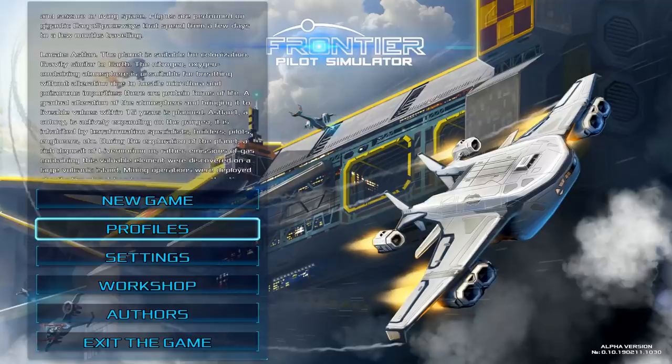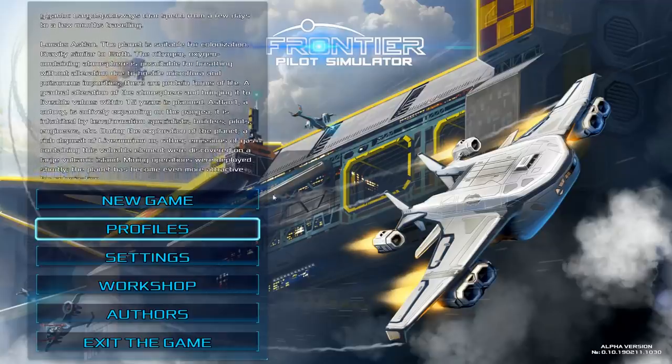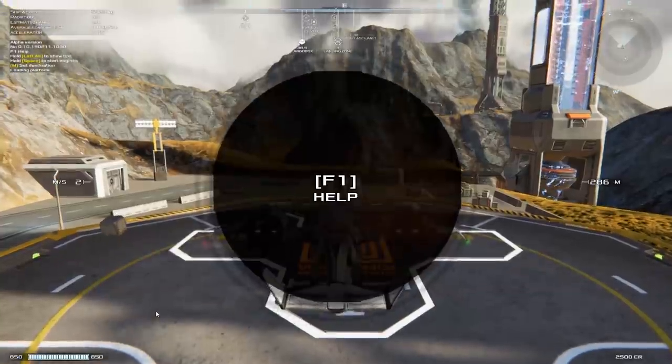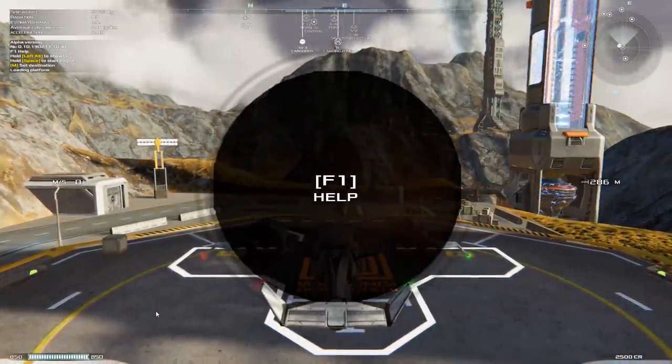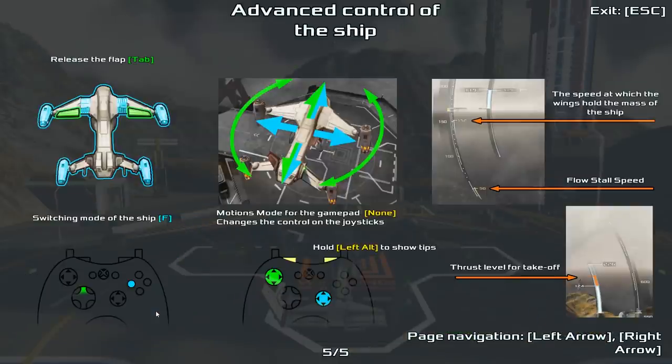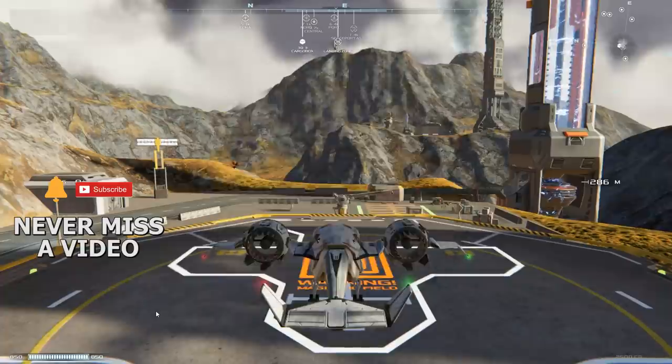Again, we can transport cargo and passengers and go all sorts of different places in order to earn money to upgrade our ship and eventually get one that is that big. Welcome everybody, it's good to have you here. We are going to go ahead and jump through the tutorial — there is some basic tutorial stuff but the first couple of missions really walk you through everything.